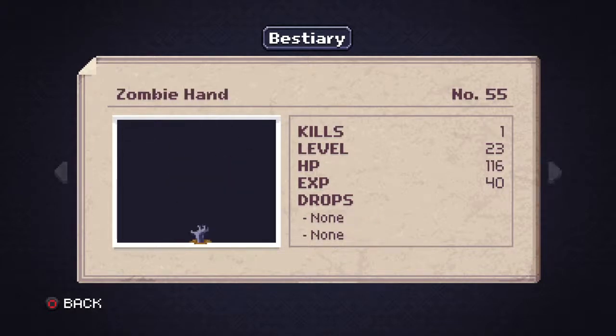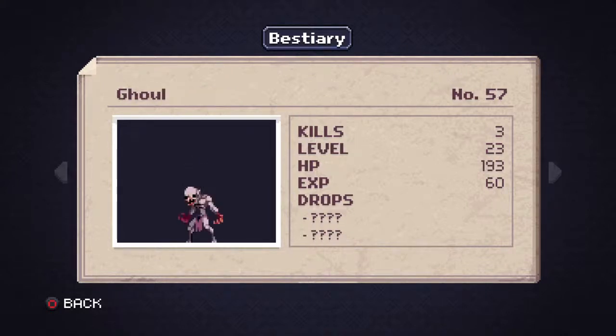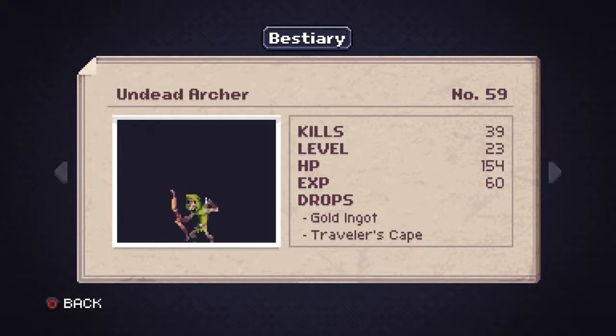The zombie hand only appears in one spot — it's in the catacombs and these guys poke out of the ground. They'll usually get you because you're not expecting it — it's the only enemy that does this, so that one was kind of hard to find. If you're having trouble, that's in the catacombs. Some of these other guys might be in the keep too. Most of these guys are in the same area, and this is a look for you at the bestiary if you're having trouble tracking them down.